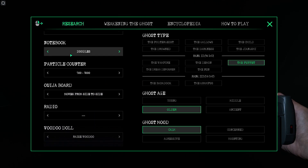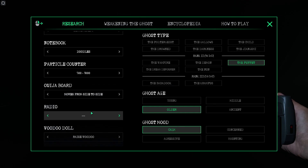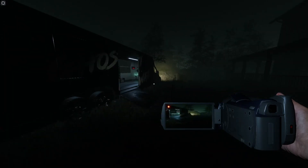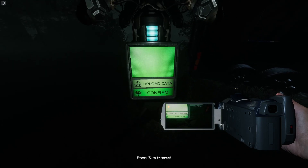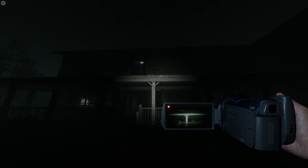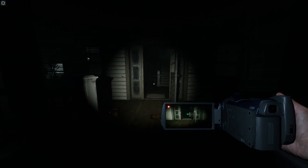Footprints will show as blood stains in the footprint evidence category. We already know it's the puppet, but it's good supporting evidence. When you have all your evidence and no more can be selected, that's all you need. Now we go to the materializer, right next to the truck — this is how you materialize the ghost. You upload your data and hit confirm. That makes the ghost appear; you'll be able to see it from time to time and it will try to pop up and scare you more.